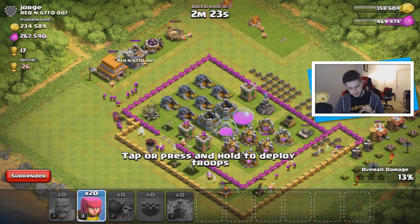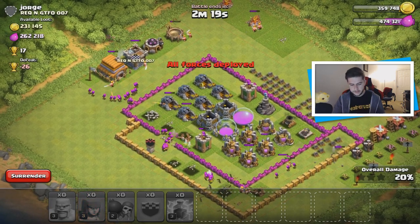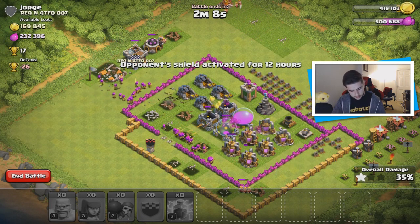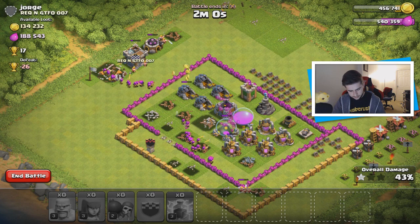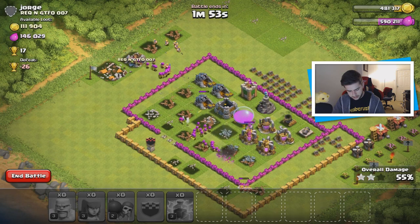Get rid of those wizard towers — we should be good. Now it's time to focus on the gold. That's a pretty good loot base. 200,000 available, so I'm not going to say no to that. We've taken so much — we're going to rinse this guy and take everything we can, plus 17 trophies as well. Let's just hope it doesn't take out all my troops.